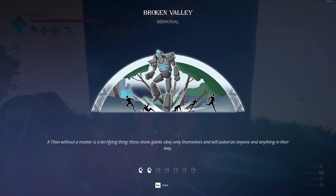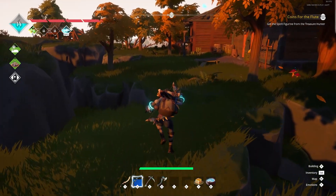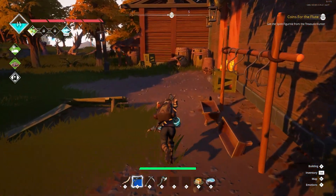Memorial: a titan without a master is a terrifying thing. The stone giants obey only themselves and will pulverize anyone and anything in their way. Good to know. Well, branches and stuff - we don't need any of that stuff right now.